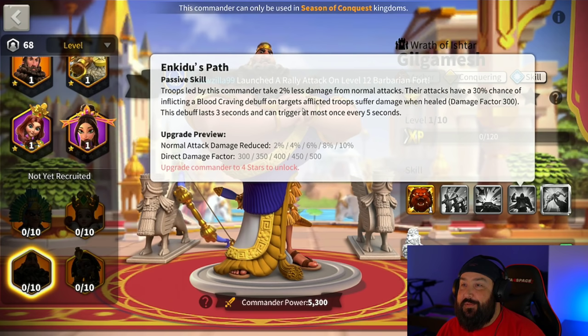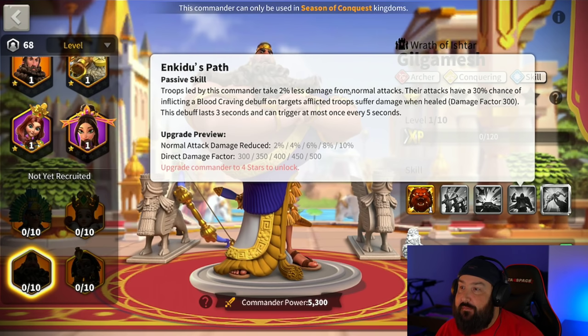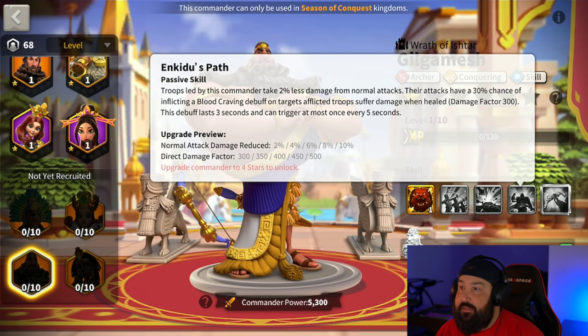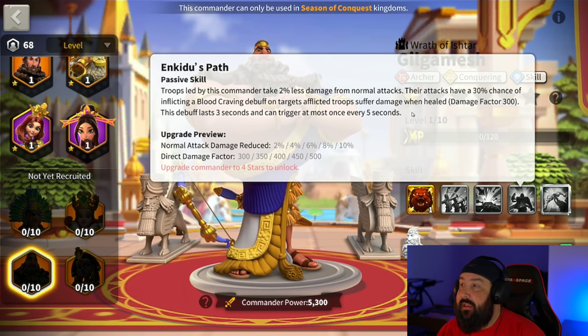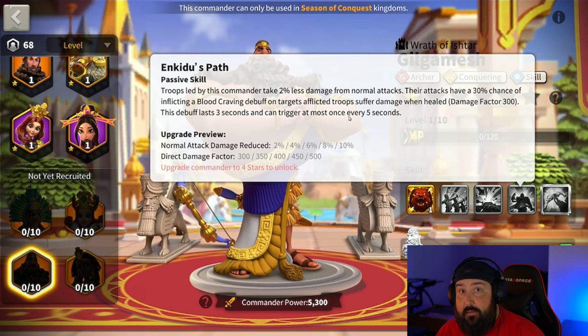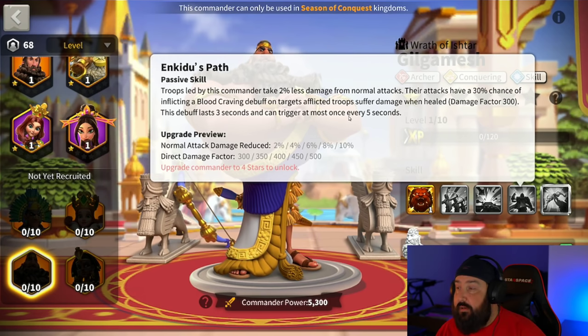Fourth skill: Enkidu's Path. Troops led by this commander gain 10% less damage from normal attacks. Their attacks also have a 30% chance of inflicting a blood craving debuff on targets — afflicted troops suffer damage when healed, damage factor up to 500. This debuff lasts three seconds and can trigger at most once every five seconds.